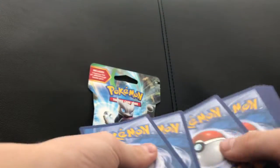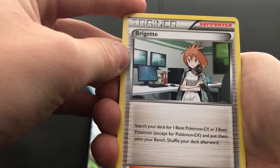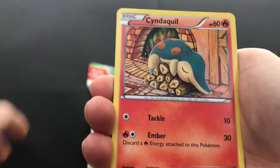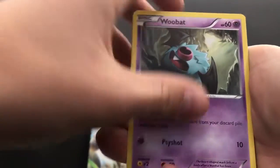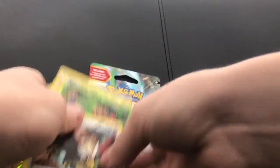Okay, so we have - if I can clear it out - we have Bridget, Sunfisk, Buddy Buddy Rescue, a Cyndaquil, a Goldeen, Starling, Chespin, a foil Chespin, and a Bravery regular rare.